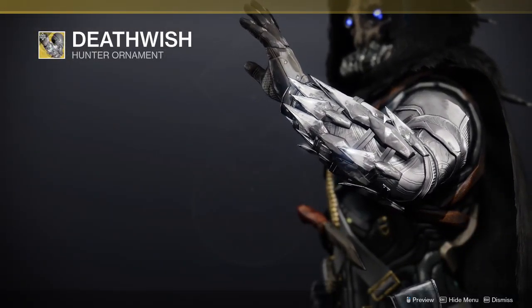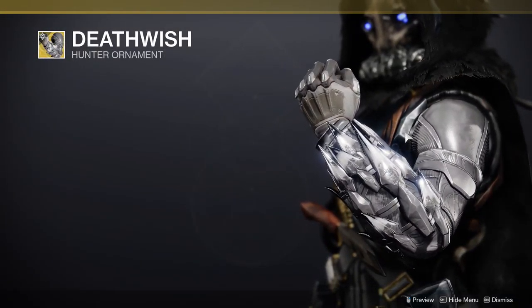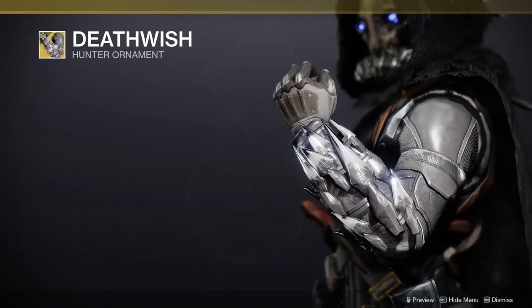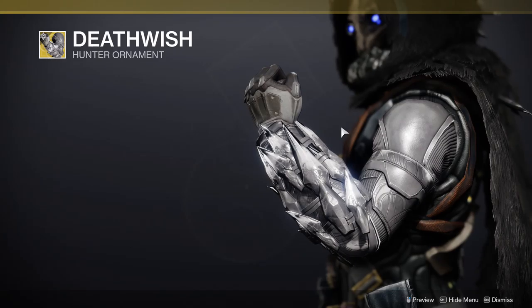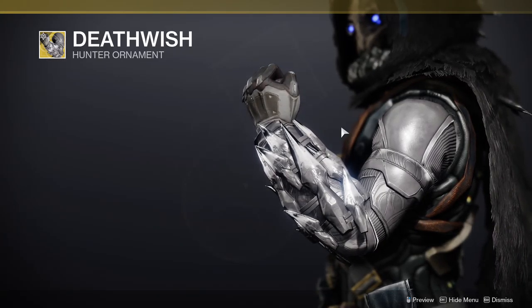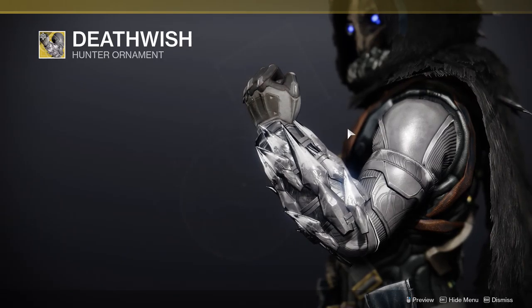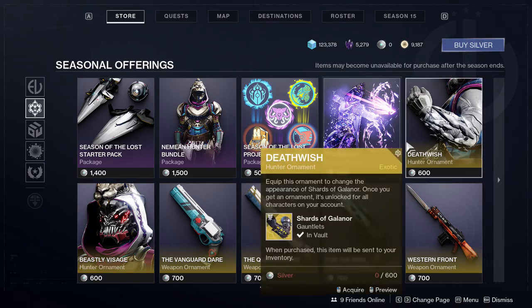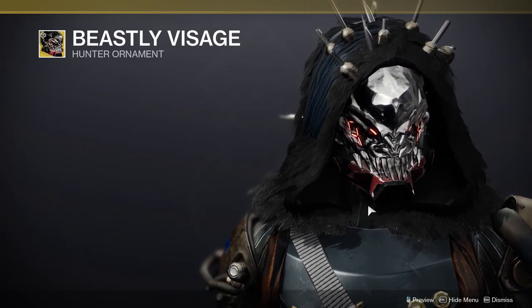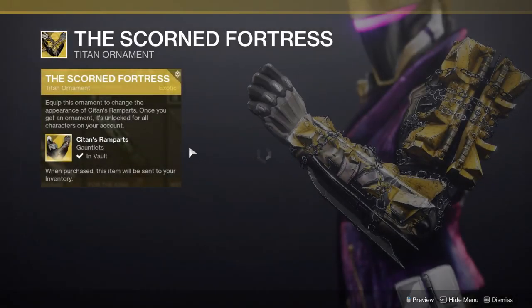Then you get Death Wish, which is an ornament for the Shards of Galanor - I think they look really cool. Hopefully they shader really well because Shards of Galanor doesn't shader well as is, and the other one shaders okay but there's a lot of yellow in it, so if you don't like yellow that's a problem. Next one is the Mask of Backrest - this looks terrifying and I love it.